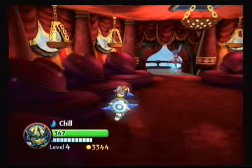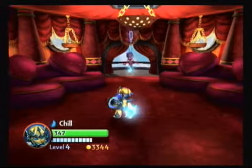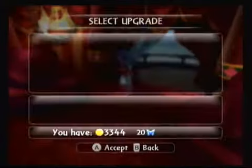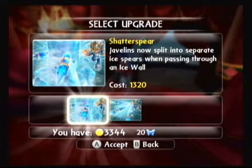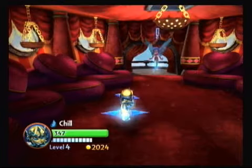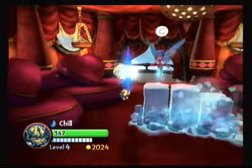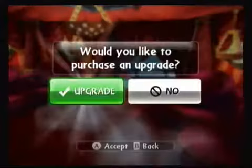It is considerably bigger now, and that works out really well with the Lightcore. It is bigger, it glows nicely — it glows better than the actual figure. Our second upgrade down Ice Lancer is called Shatter Spear — Javelins now split into separate Ice Spears when passing through an Ice Wall. This, to me, is awesome and I think it's going to come in very handy. My nephew has this Nerf Sword — it's like four or five feet tall — with a push-lock button in the middle that divides in two. That's kind of what I'm picturing here.